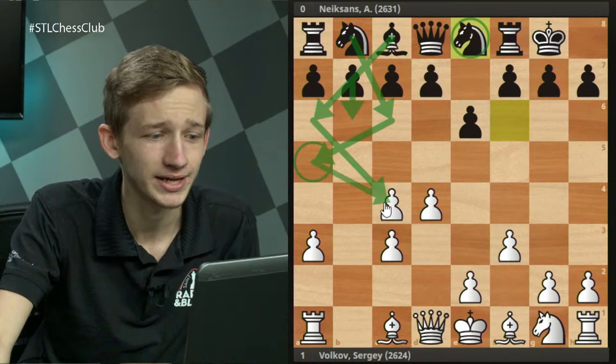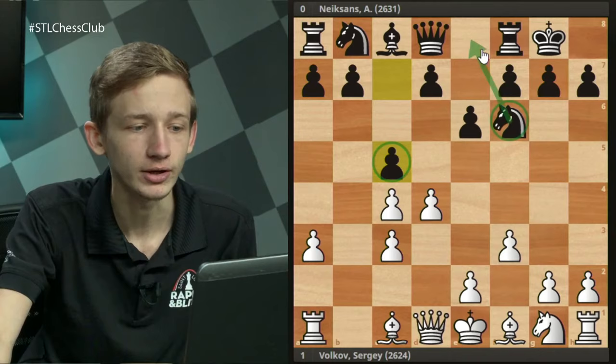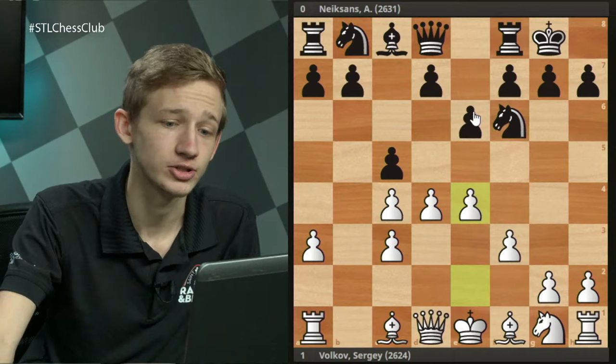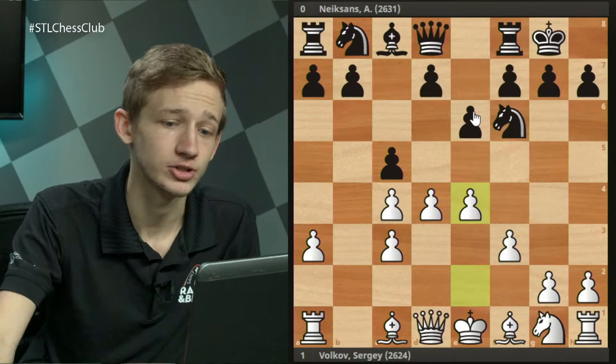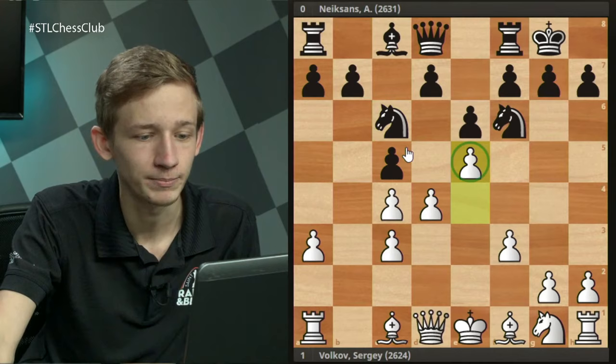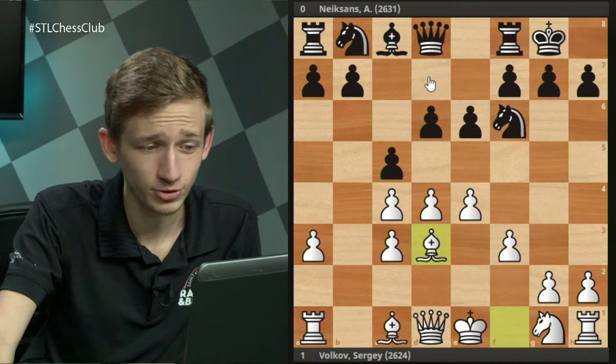Black's main idea in the Ne8 line is going b6, Nc6, Na5, and Ba6 to apply pressure on c4. So c5 is essentially an attempt to skip Ne8 and get going right away — challenge the dark squares in the center, play the knight to a5, and show White what's happening. White should continue naturally with e4, and then Black plays d6 to guard the c-pawn. If Nc6 comes first, the move e5 by White could be strong, so d6 first is more accurate.